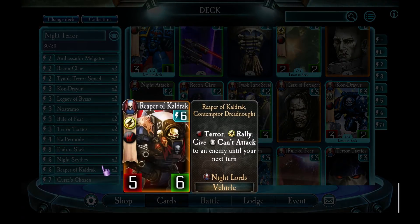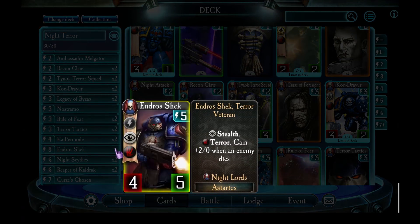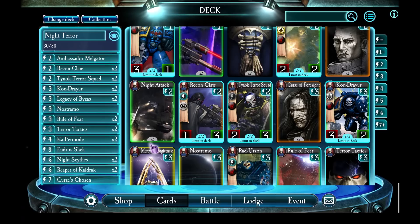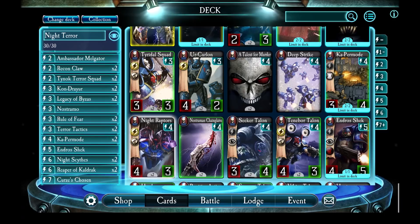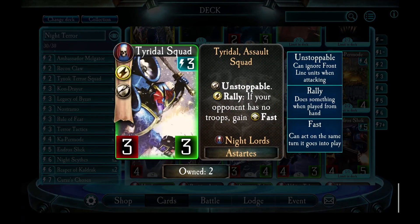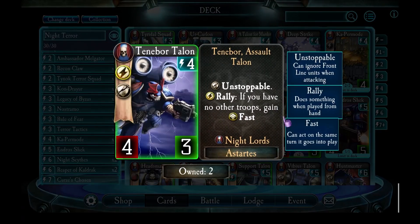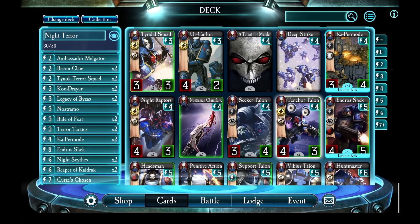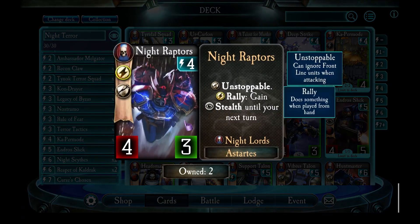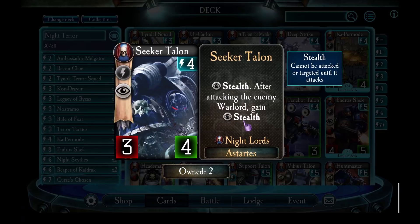Endos Shrek and Curses Chosen are much harder to replace because they've got very unique abilities. Curses Chosen gives enemy troops minus two attack and has terror. Endos Shrek starts in stealth and gains attack every time an enemy dies. For replacing both of those, you've got a couple of options. You could go with fast troops in the deck - either Tiradol Squad, which gets fast if the enemy has no troops, or Tenebra Squad, which if you have no troops gains fast. The other two options are Night Raptors, who get deployed and have stealth, or Seeker Talon, who get deployed with stealth and regain stealth if they attack the enemy warlord.